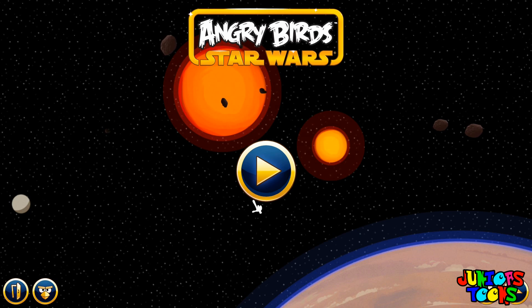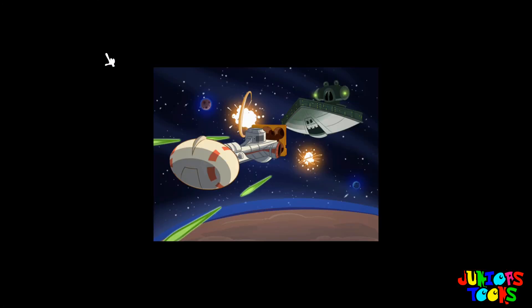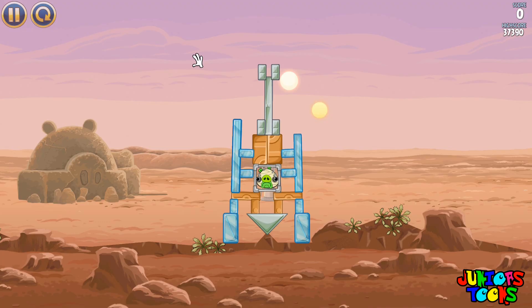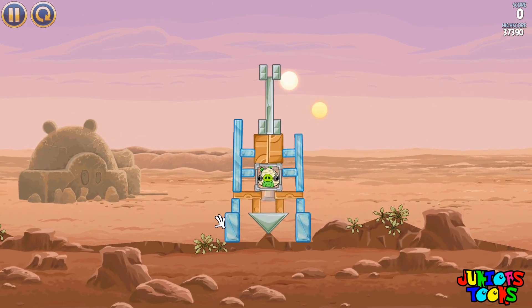Alright, let's get this game started. Go ahead and push the play button and our first world Tatooine, let's go ahead and watch these cutscenes. Alright, we're gonna go ahead and start with map number one and let's get this game started. I'm gonna try to get a better view — yeah, there we go.